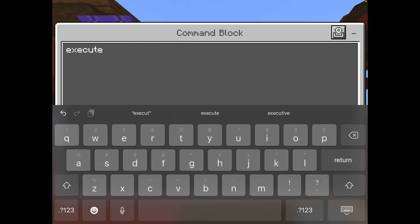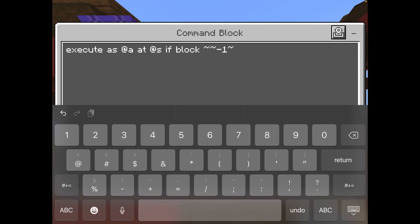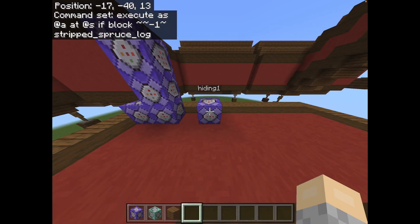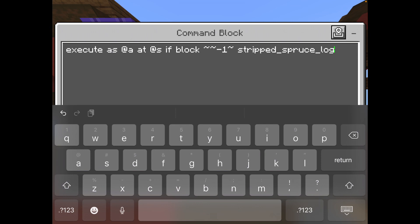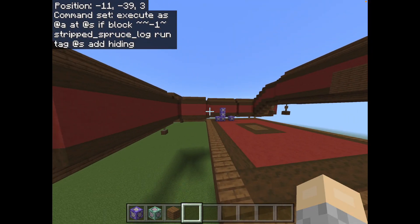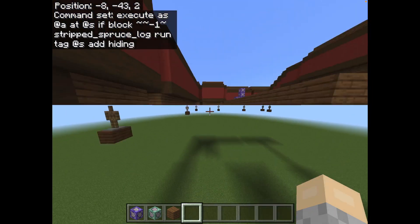So instead of kill, let's change this to hiding. What you want to do is execute as @a — because players — at @s, not run: if block tilde tilde negative one tilde, is stripped_spruce_log. Then run: tag @s add hiding. This now means that if you are in a closet, it will give you the hiding tag, and you will be unable to be killed by Rush, which you will see soon.